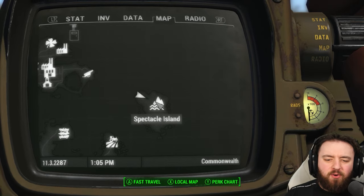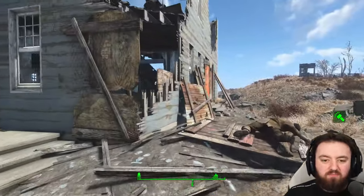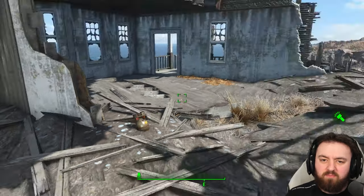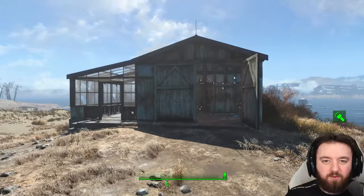A little further out of the way is Spectacle Island. Once you fast travel in, just go right into the house and the mini nuke is sitting directly over here — incredibly handy. You'll need it especially when you go south for the Luck Bobblehead.